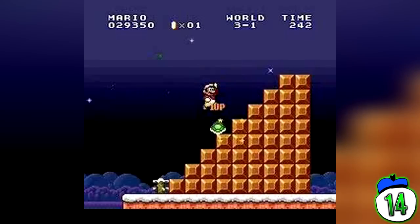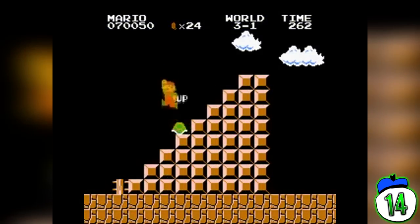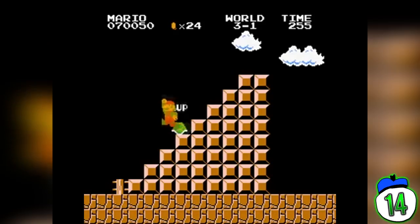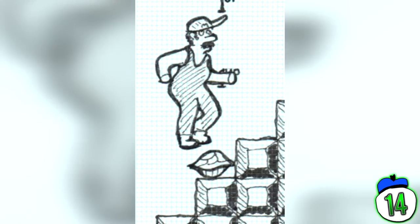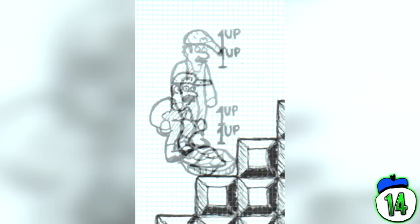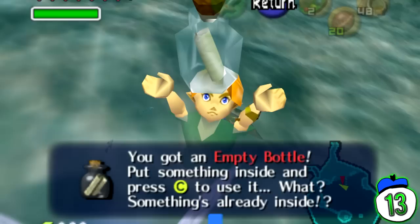Number 14: Infinite Lives. This exploit involves precision, turtles, and a stocky plumber, bouncing up and down whilst gaining new lives. In order to pull off the exploit, you need to go to World 3-1, find the staircase with two Koopas on it, and bounce on the second one at just the right place so you can keep jumping up and down automatically. At this point you can sit back, relax, and do a little dance. Despite the name Infinite Lives, if you go over 129 lives, the game begins to glitch out and your lives will count as negative.